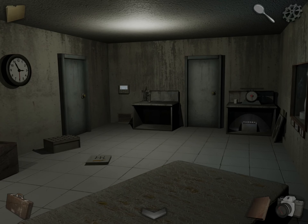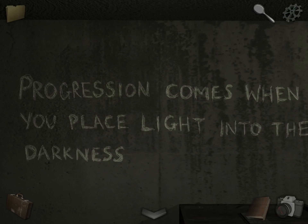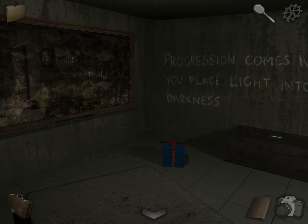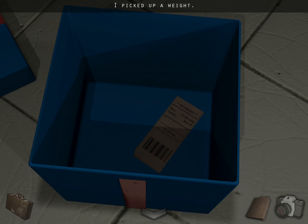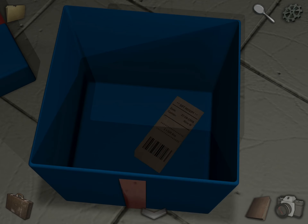Now we're going to go over here. It says: progression comes when you place light into the darkness. Take a photo. And open this gift box — take the weight. Notice this receipt for the gift box; we'll come back to it.